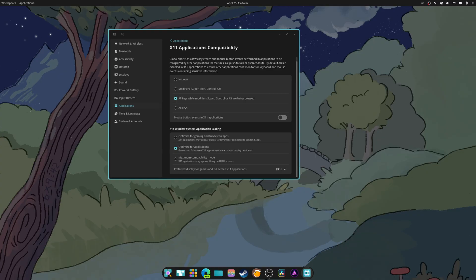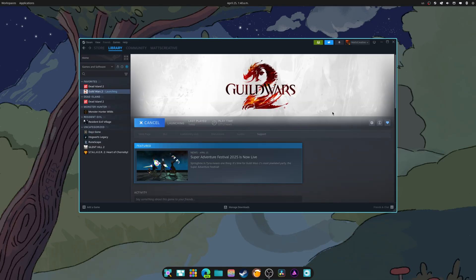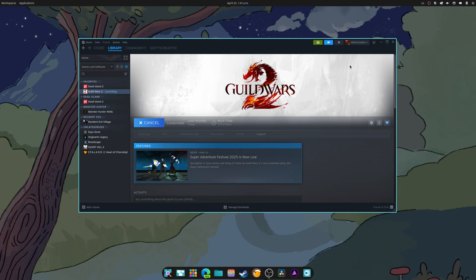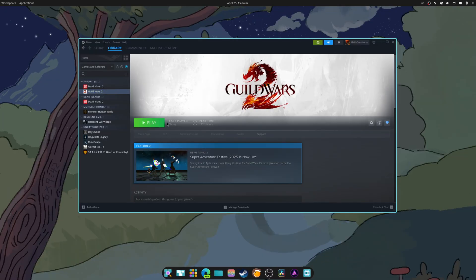The next thing is scaling optimization. Now scaling can optimize for gaming and full screen apps, or optimize for applications. Games and full screen X11 apps may not match your display resolution. Maximize compatibility if you're doing any type of scaling. Let's try that with Guild Wars 2 and see what happens, because having to use Gamescope is a band-aid — I was never a fan of it. It just doesn't want to work.